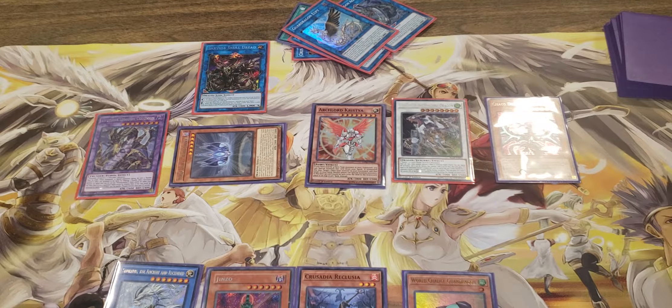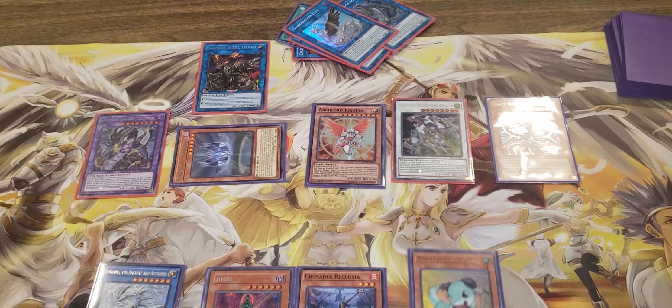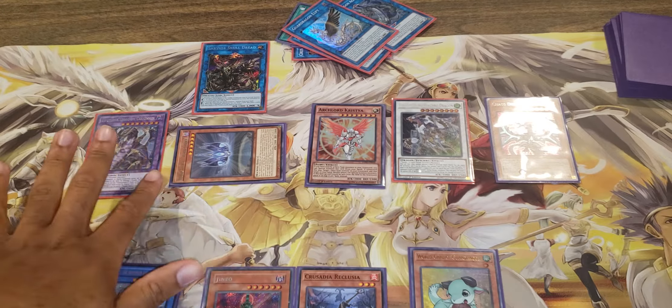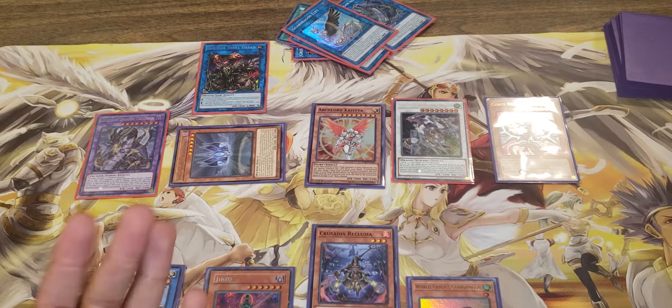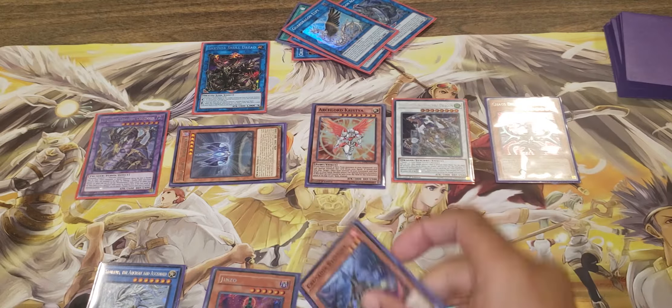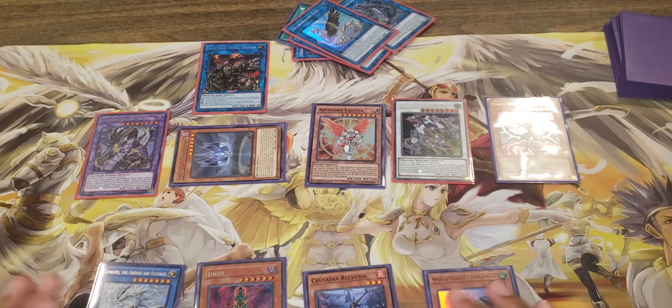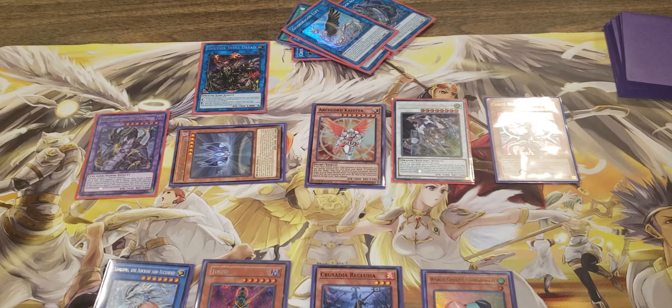You probably want to know what that really is. You do that, you shuffle, get your opponent to cut, now you draw. Oh look, we got Genzo! Remember we said we used Saryuja number two's special summon effect, so if you really wanted to it could be Genzo or Archlord Christia right about now. Now we can start with Castel Dragon Levianeer.